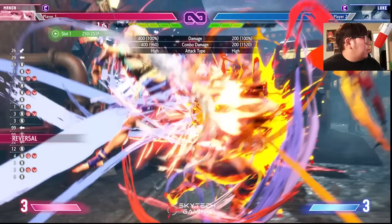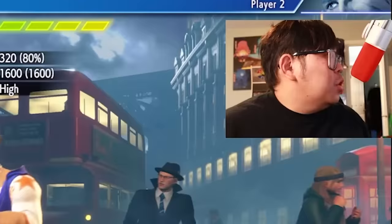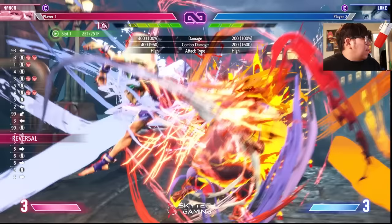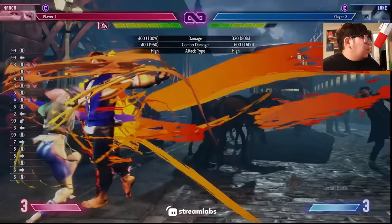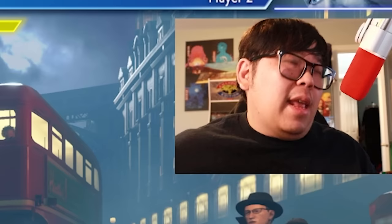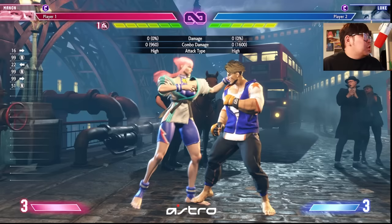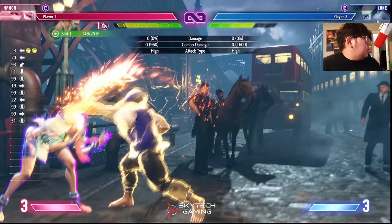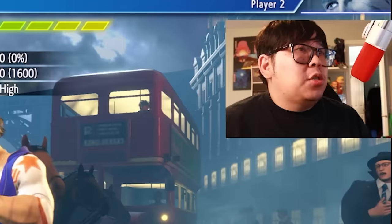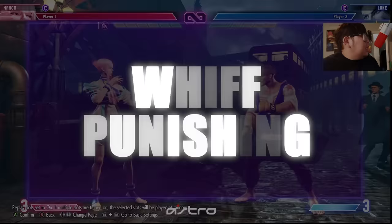A drive impact trap is where you see somebody doing a string with a gap and try to press a button, but they drive impact right away. You might have two points of armor but if you don't beat the recovery of your move in time, you'll get hit by the drive impact and they get a full combo because it's a punish counter. The best way to stop drive impact traps is to go for a parry, or use drive reversal — but save drive reversal for when you force the character to use their meter beater.